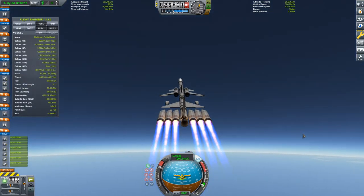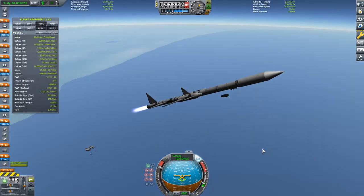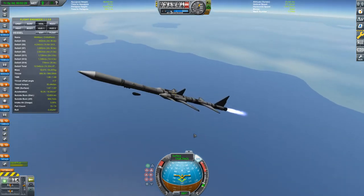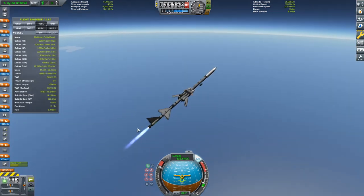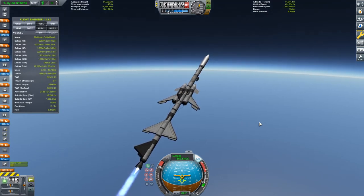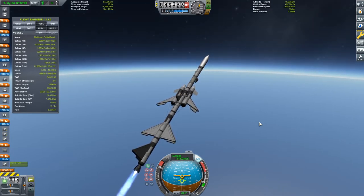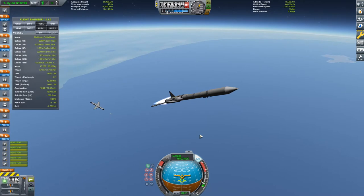You might notice I took a steep ascent angle. That's because on Earth, Whiplash jet engines cut out way before you stop experiencing significant drag. When I tried a shallower angle, which would make me go faster, it only added about 200 meters per second - not a very significant difference. Also, the Vector engine stage had a lot of problems with instability at shallower angles, usually ending in disaster like flipping. So I went with a steeper angle so that by the Vector engine stage, it would have to deal with less drag.